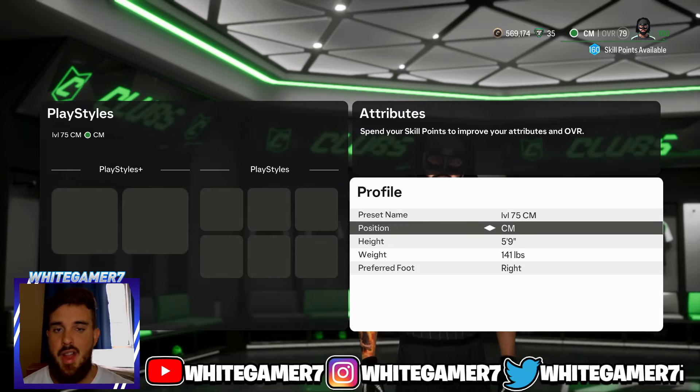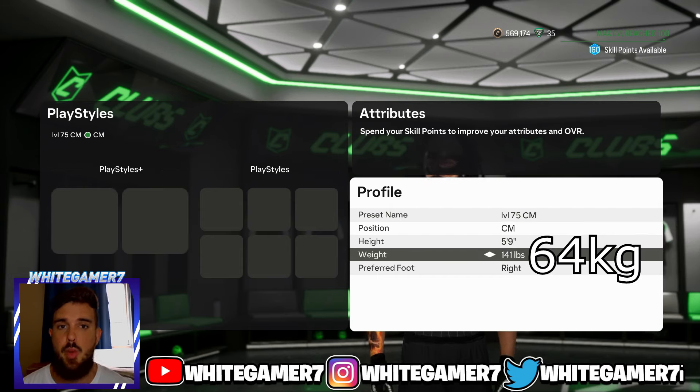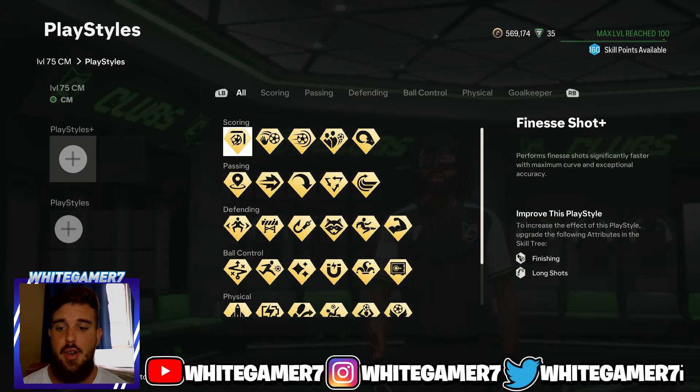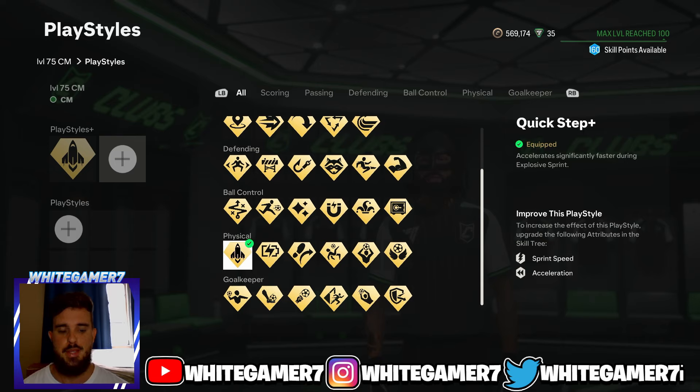You're going to go with CM at CM position — this year that position is good. Remember you can always upgrade more stuff through facilities. Height is 5'9", weight 141 pounds. At this level you're going to have all your playstyle plus slots unlocked. The first one I recommend is Quick Step plus — this is going to allow you to accelerate much quicker, which you definitely want in the middle of the pitch.